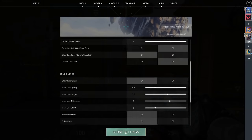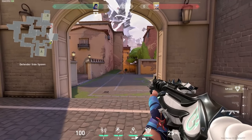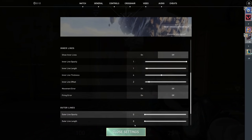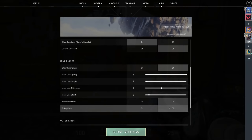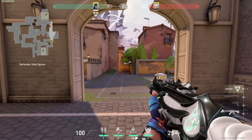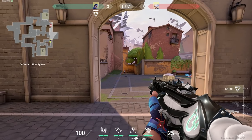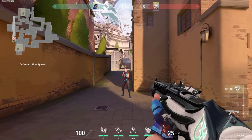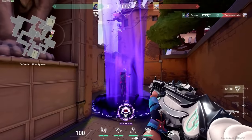Speaking of crosshairs, there are so many options out there and all the pros swear by whatever they use. Honestly, it's all about personal preference. For me, white is the easiest to see on most areas of the map, and having firing and movement error off gives me a consistent aiming experience. As for size and style, it's really just personal preference — whatever is going to help you click on heads easiest at the various distances you'll be taking gunfights. I like the little circle crosshair because it helps me click on heads far away and can still be used close up.